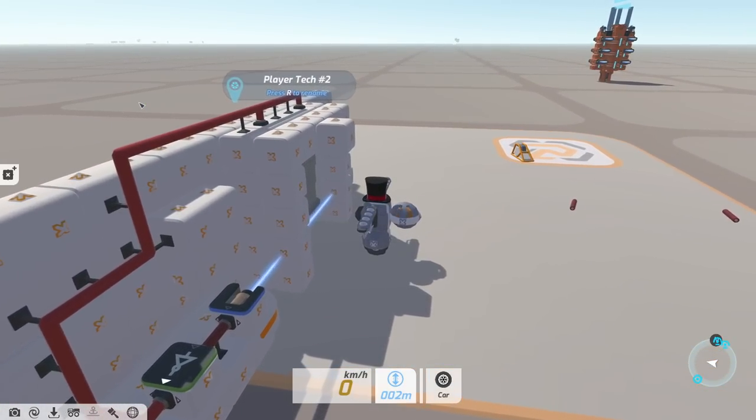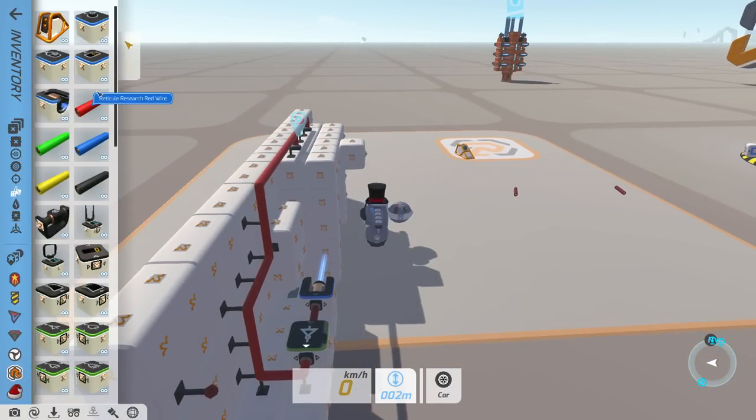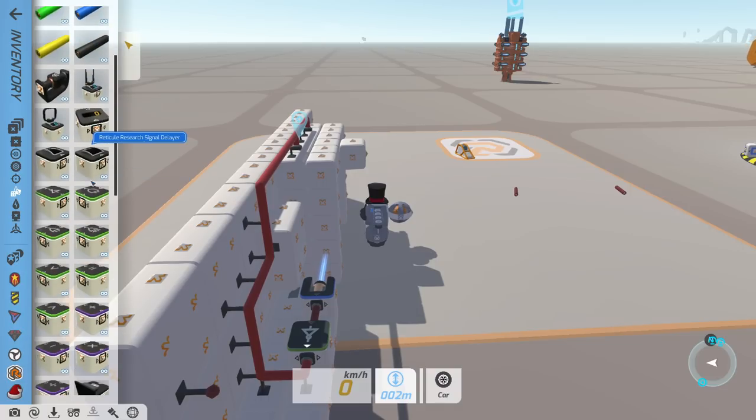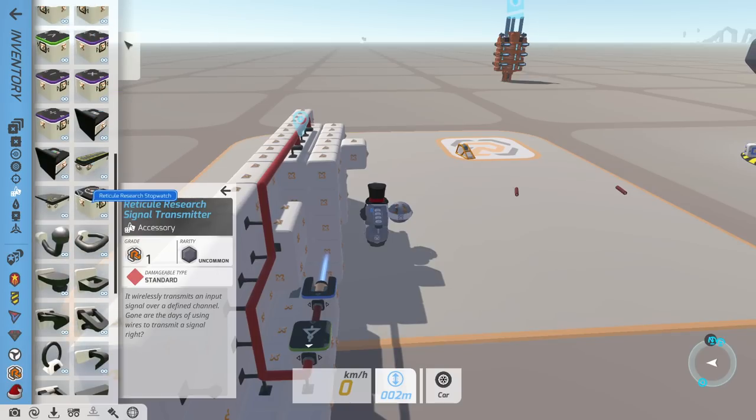Essentially we now have 3D redstone. By this I mean we now have logic blocks in the game — we have inputs, we have wires, we have loads of different gates and everything else — all of the stuff you'd expect, in addition to the ability to transmit these signals from tech to tech.